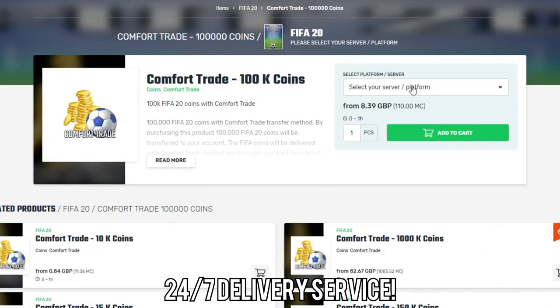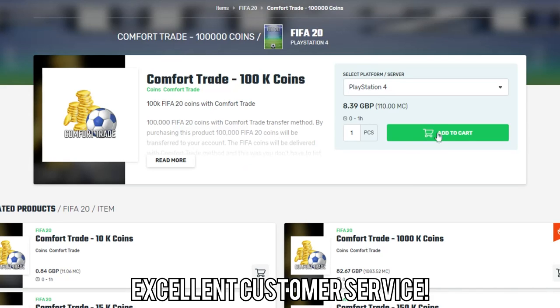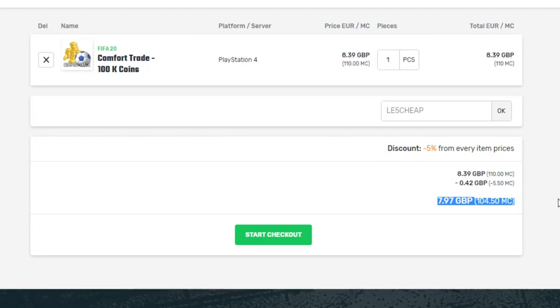If you want the cheapest FIFA 20 coins with a ban-proof system, make sure to check out Mule Factory — I've left a link in the description. Use code LE5cheap at checkout and you'll get yourself a 5% discount.